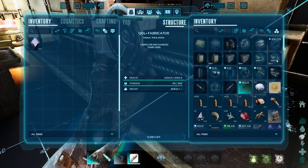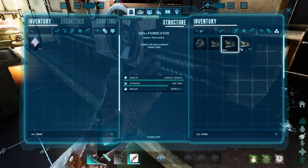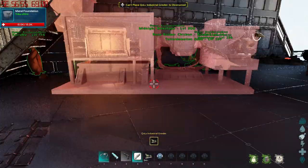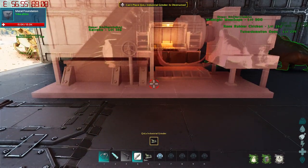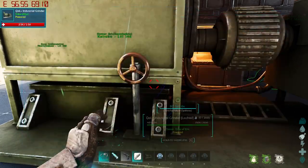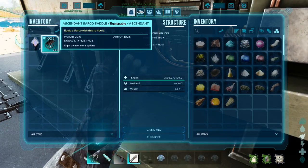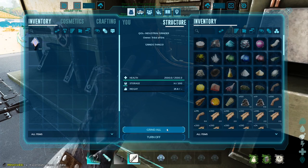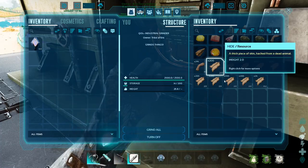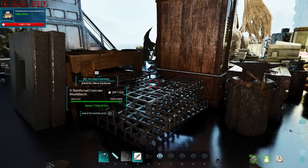I might as well whip up an industrial grinder while we're at it to help get a few more resources. Basically, the grinder can grind up items into resources. Let's take a random ascendant Circle Saddle, throw it in there and grind it — that's 159 free cementing paste right there, plus all that hide. Great for getting the saddles!